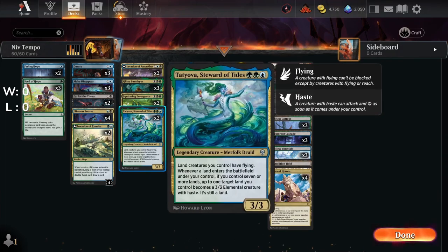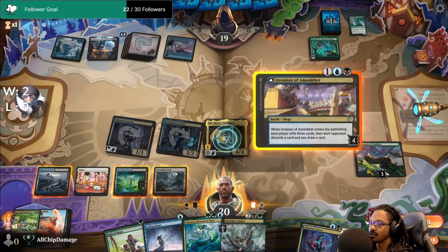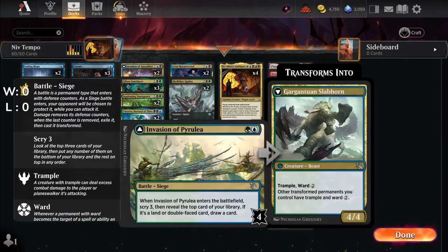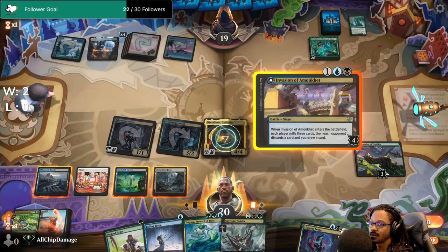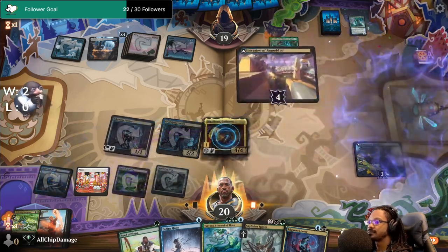I'll admit Tatiova didn't see much play and probably can be cut, but when she made an appearance, she helped us out greatly. Lastly, Invasion of Pyrulia — play this card more. It gave us enough headway to form strategies just from the scry alone, and it's a battle in Simic colors: blue and green.